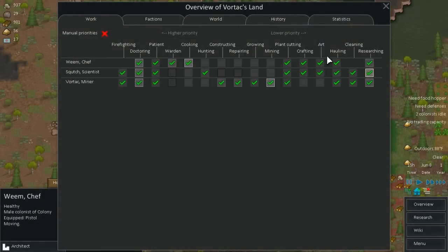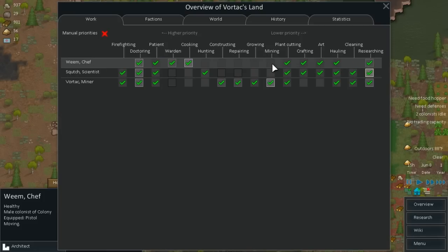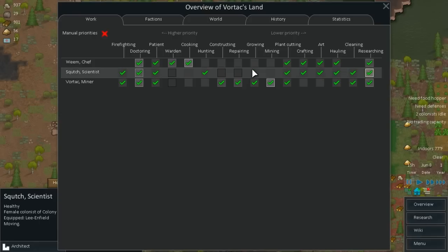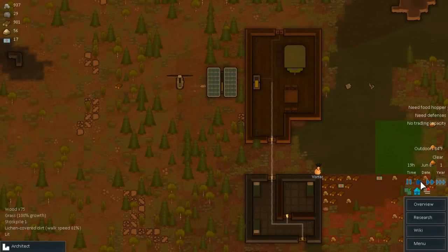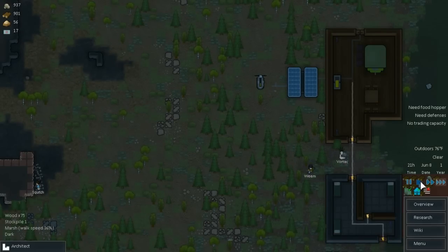Looking at the overview, Vortec is the only one allowed to mine. Having another miner is going to help even though he's not the best. Let me check one more thing — Weem and Squish neither really care to learn mining, so it doesn't matter much. We're just going to select a new miner — now that's one more thing they can do. I don't know if it's bad to have everyone doing everything, probably not the best idea. Now Squish is going to go help with the mining, which is perfect. Vortec's a lot better at it, but he is making one of the turrets — awesome.